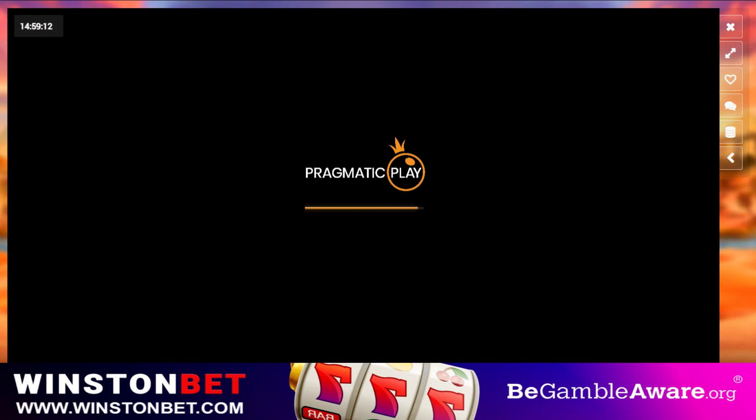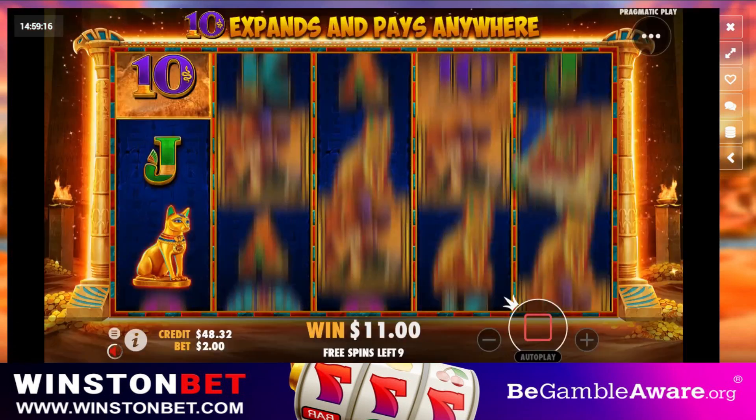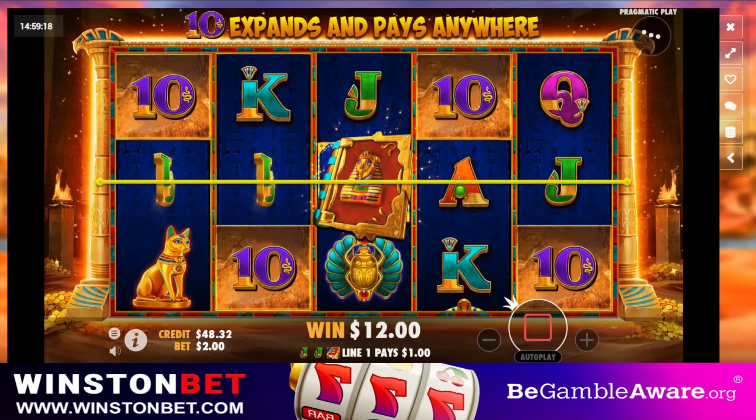A couple of odds on the board today. A thousand dollars is what we need from six games. Alright, Book of Tut - we've got tens.